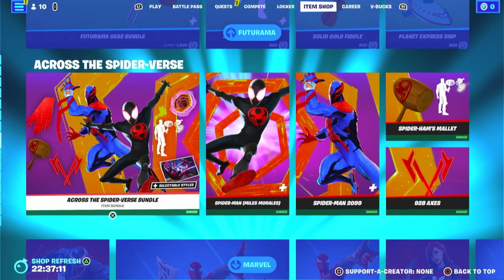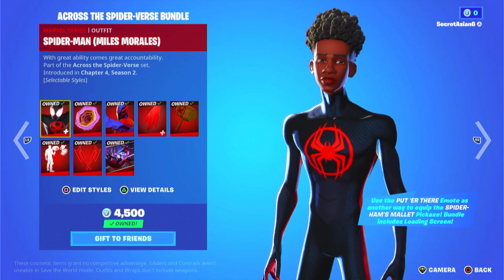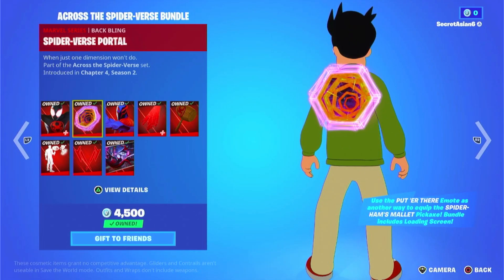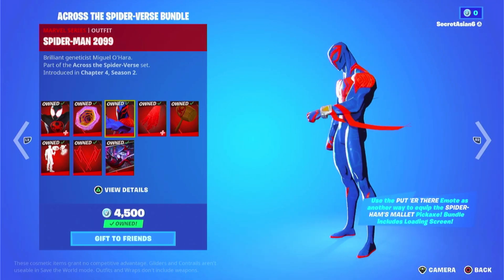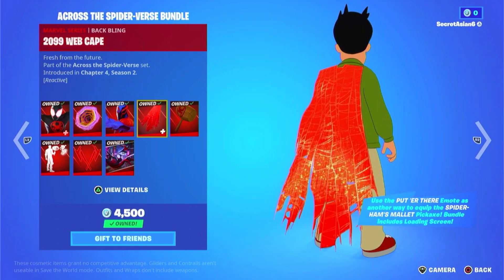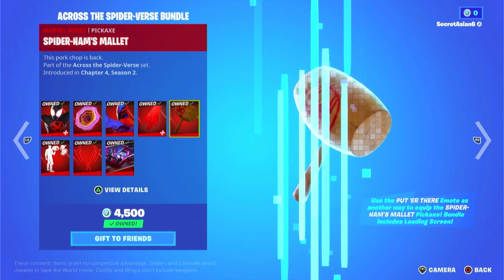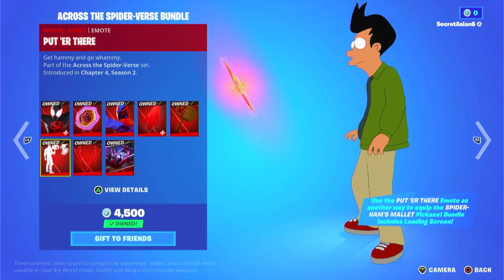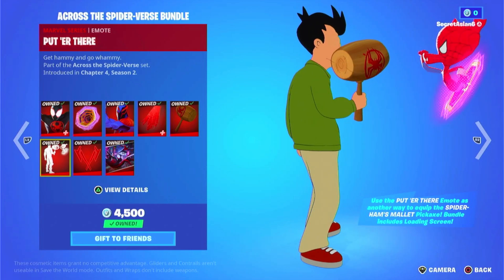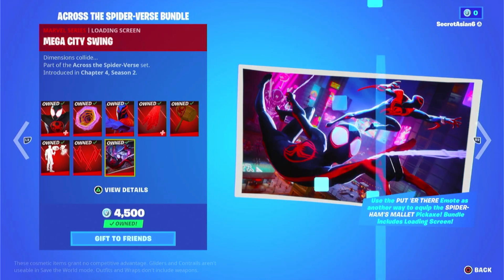Down here we have the Across the Spider-Verse bundle. We got Miles of course — Miles is such a W. We have the Spider-Verse Portal. We have of course the man himself, Miguel O'Hara, also known as Spider-Man 2099, and his cape that he only wears like once in the movie — I didn't even think it was real but apparently it is. Spider-Ham's mallet, the emotes — I actually got this for free doing those challenges. Then we have the 928 Axes and the loading screen right here.